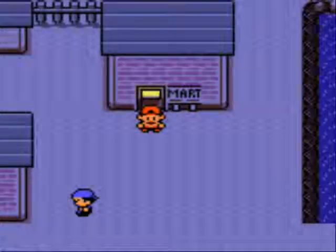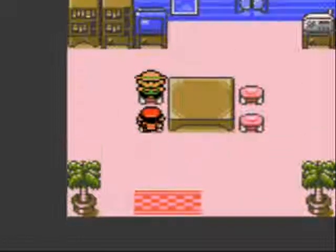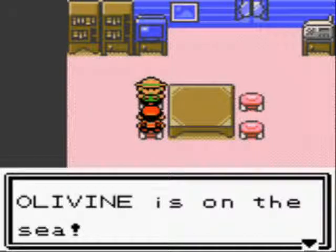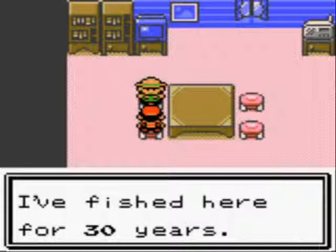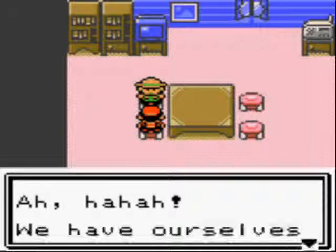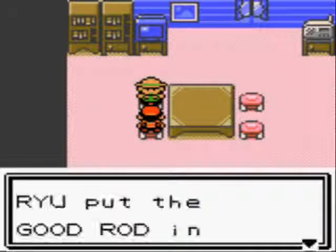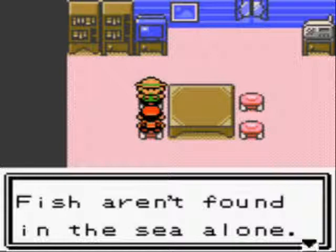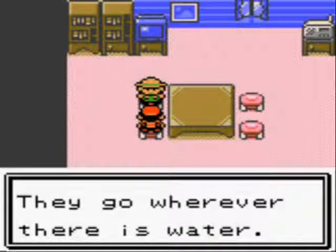Let's continue with the video because I haven't even done anything yet. Let's go in here — this is what I was looking for. Olivine is on the sea, and if it's on the sea there are bound to be fish. An NPC says he fished here for 30 years and asks if I'd like to face the sea and fish. I say sure, and he says we have ourselves a new angler. We got the Good Rod, which is an upgrade from the Old Rod — we won't be getting Magikarp anymore. With the Old Rod that's basically 100% of the time. They go wherever there is water.